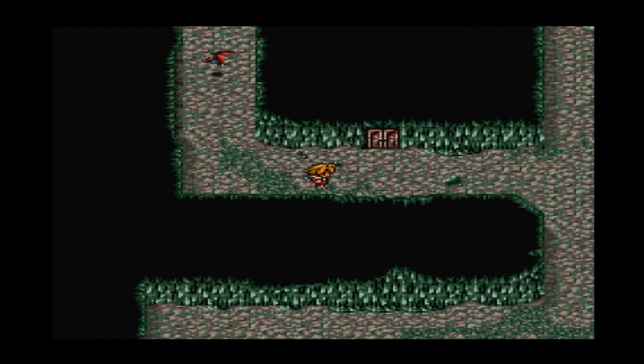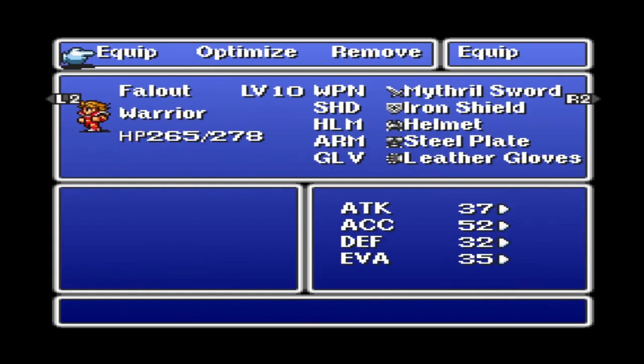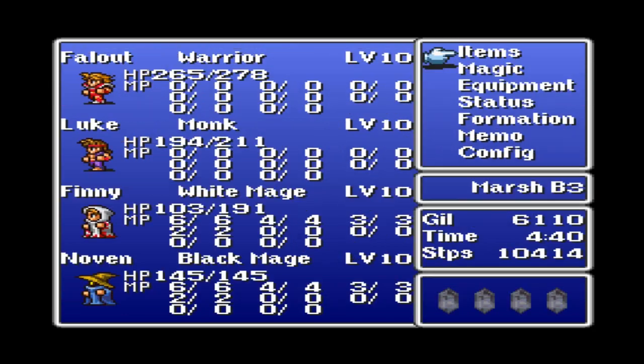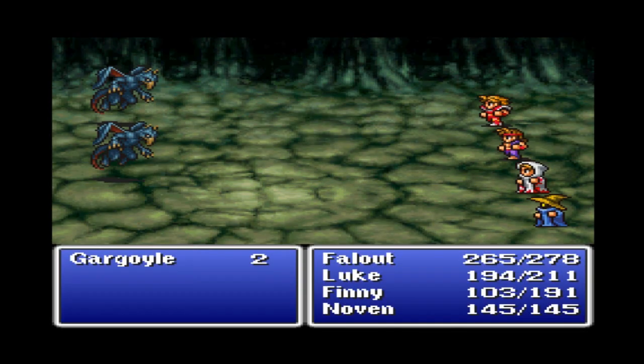There's not much treasure down here, is there? Oh, here's something - a steel plate! He already has that and nobody else can use it. I hate when they do that. Could you just buy something in town? Hold on, let me give it to you in the dungeon.